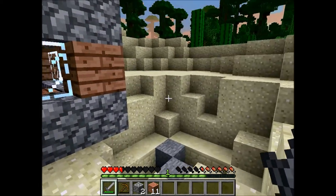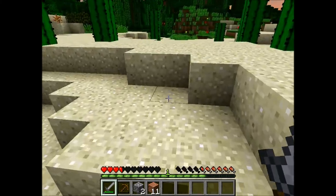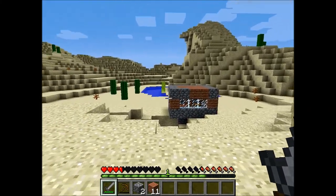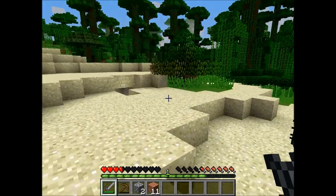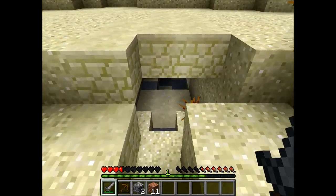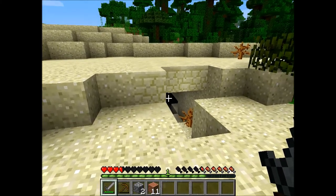This damage was made by a creeper. Because in the last episode, I was trying to make fences and then the creeper blew up, which sort of blew this part out. So I need to use cobblestones. And I found this after the last episode. So maybe we should do an explore.